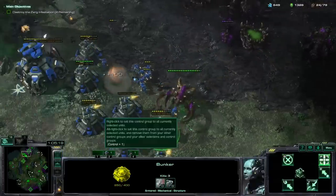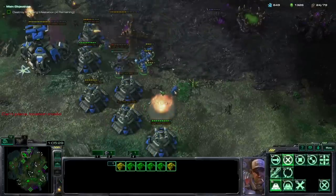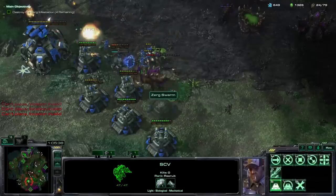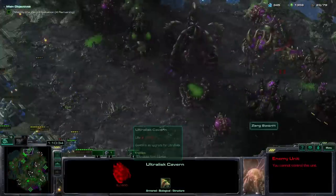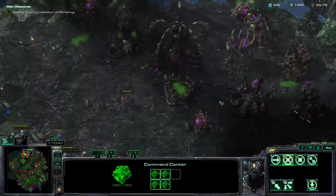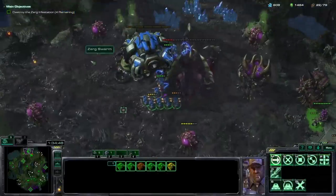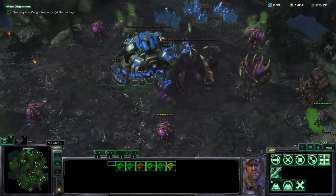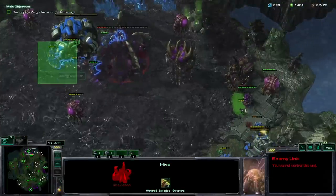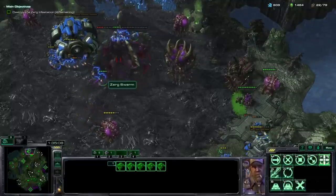There was one problem — this base has an ultralisk defending the lower right side, and my bunkers wouldn't be able to poke much once that rebuilt. My solution was to lure the defenders away with fighting at the bottom, then fly a CC next to the cavern, drop an SCV snipe team, and attack it over and over until it died. I was finally able to push around and took out the hydralisk den and spawning pool in the process. The rest was fairly easy — only the infinite infested spawning huts were a bit of a problem. The base was cleared after about an hour of fighting and around 900 minerals spent.